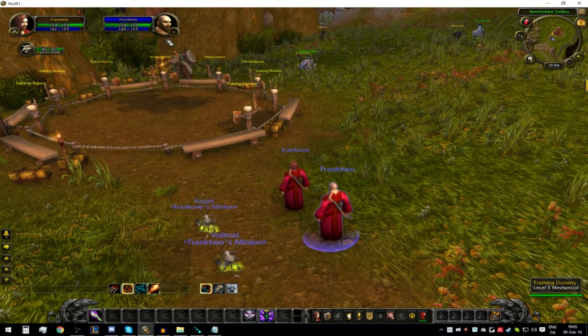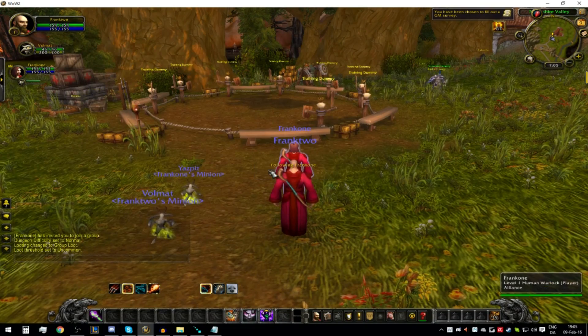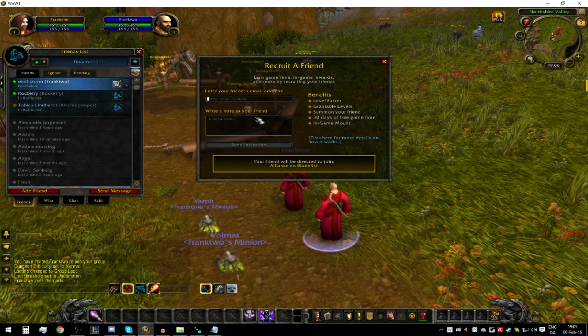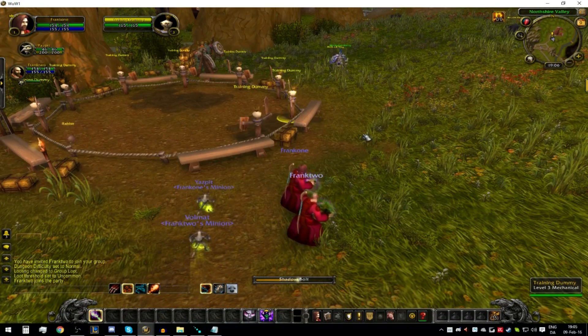Now you can invite them to a party. I've got Recruit-a-Friend active. You can use Recruit-a-Friend by clicking the Recruit-a-Friend button and entering your friend's email address — in your case it'll be your multiboxing account. World of Warcraft is free up to level 20, so you can level up to 20 pretty fast. If you bought the Battle Chest like I did, you'll be able to play beyond level 20 and get 30 days of free game time. Right now he follows me around and we do the same thing.